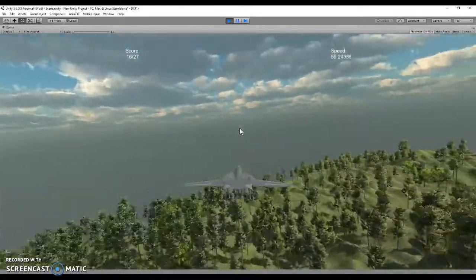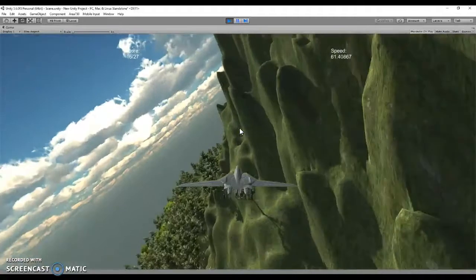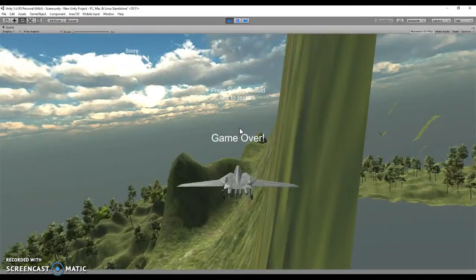The objects obviously interact with the gun. The terrain also interacts with the plane itself, so you can run into it. That's not advisable, however, because that's how you lose.